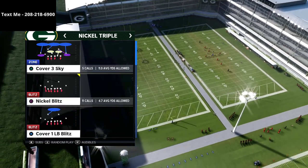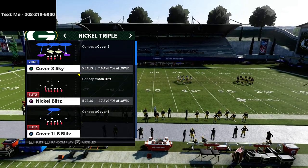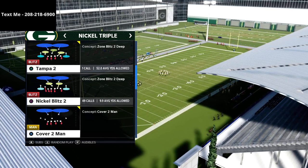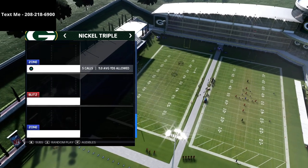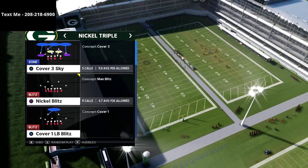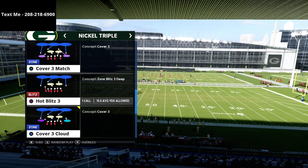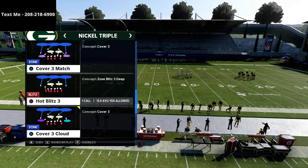In this video we're breaking down a very simple pressure concept out of the Nickel Triple. You can run this out of any coverage you want. What I love about this defense is that it's simple to run but filled with pressure — you can do a lot from a blitzing perspective to force your opponent to respect that you can send pressure at any time. The defense I like most is the Nickel Blitz 3, but you can also use Nickel Blitz 2, Hot Blitz 3, or Cover Three Cloud. Today I'm showing this blitz out of Cover Three Match.